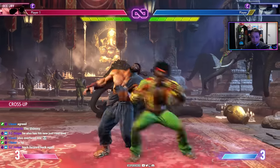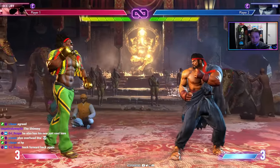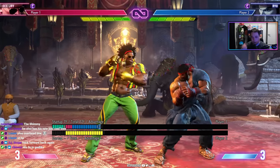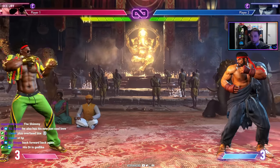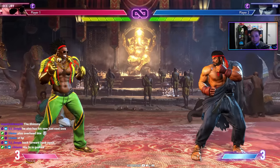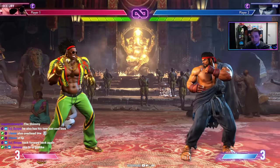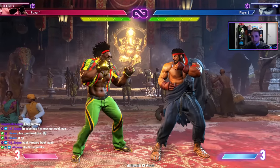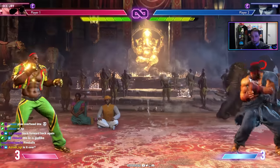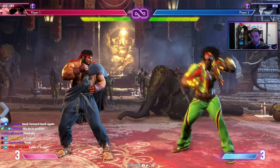Dee Jay might have the best Drive Rush in the game — not full screen but turbo fast. His medium punch is plus two on block, rare for normals. He's a high skill-gap character — similar to Chun-Li for the lab-heavy player, but if you like charge characters who also mix up and keep opponents guessing, DJ is the pick. His main weakness right now is just that he's tough to learn and requires significant knowledge investment. It remains to be seen how gimmicky his mix-ups stay as the game matures.